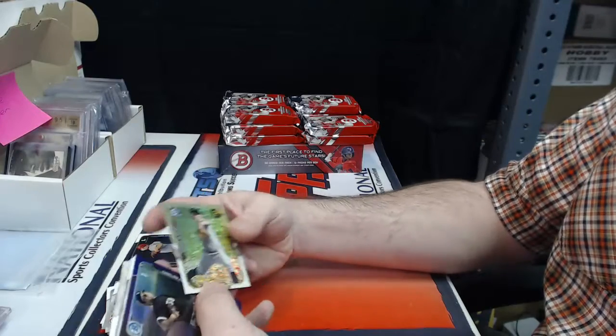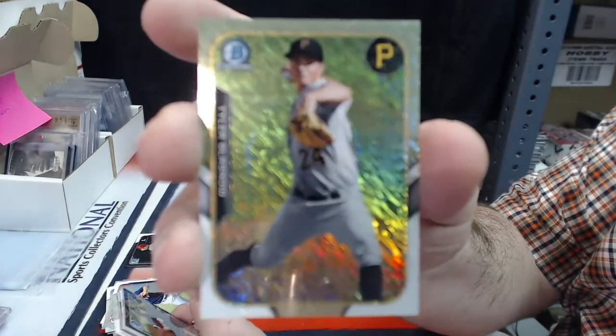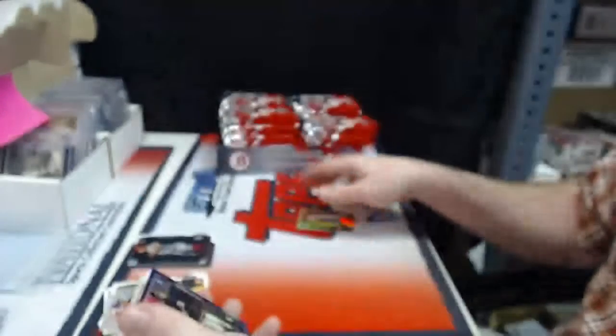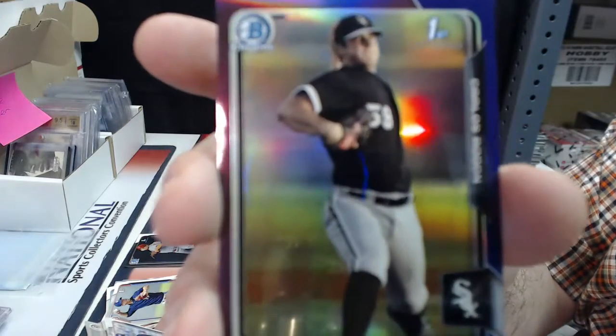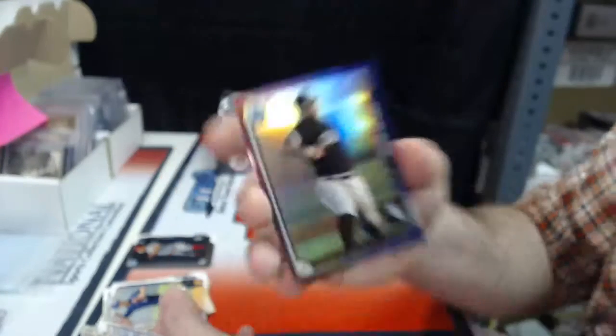Paper, paper, paper. And a Tyler Glasnow Mini Shimmer Refractor. Purple Refractor. No ink, though. Nine out of 250 for Carlos Rodon. Purple Refractor.